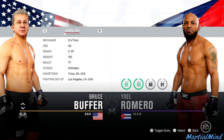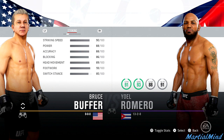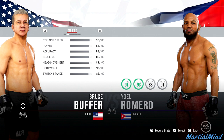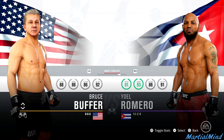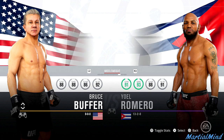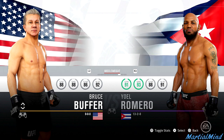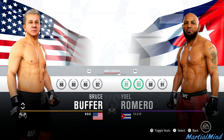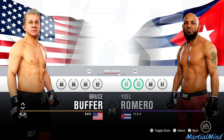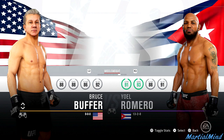Bruce Buffer, of course, has not had a single fight in the octagon. So a lot of these stats are all made up. He's not supposed to be a character that you take seriously, just like the Dana White character — he's basically a troll character. What we're going to do right now is hop on ranked and try to get a few wins with Bruce Buffer. I'm going to try to do maybe two or three fights with Bruce. I've played around with him offline and he feels good, he really does feel good.